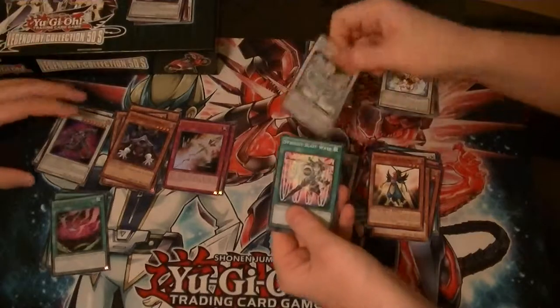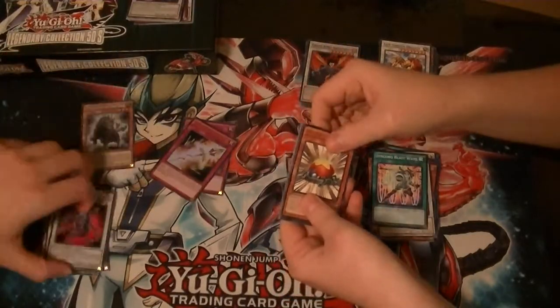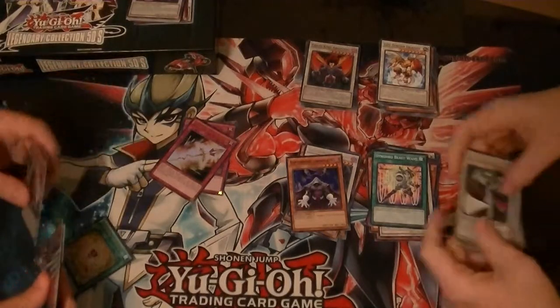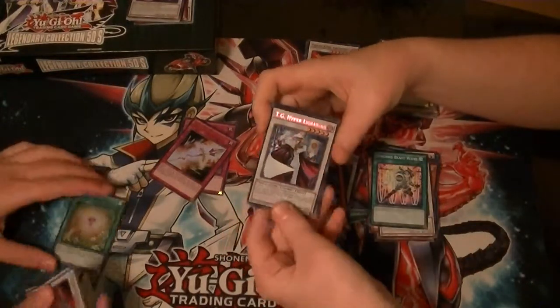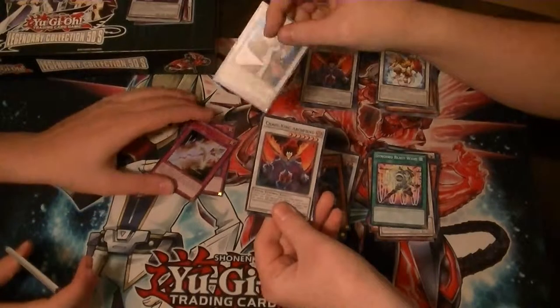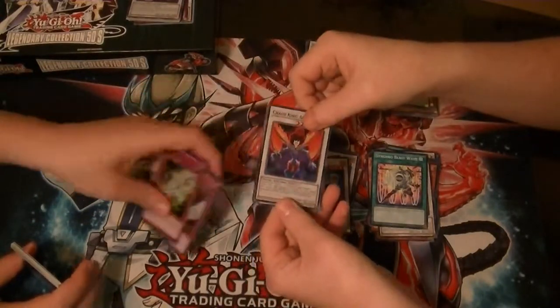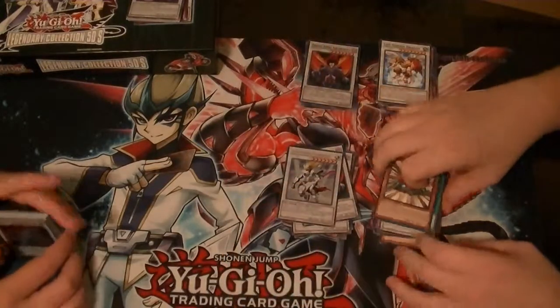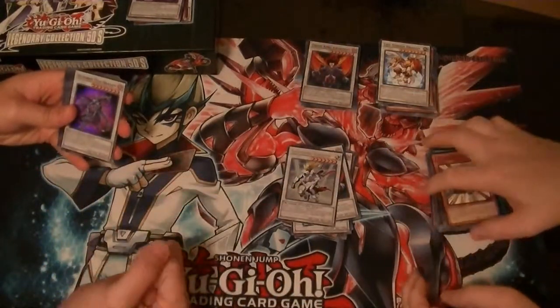Stardust. Rare Level Eater. Secret TG Hyper Librarian. Super Chaos King Archfiend — and we didn't get it. Almost got the complete set.